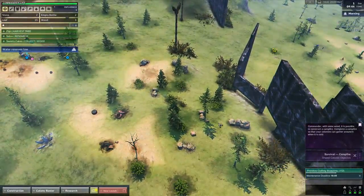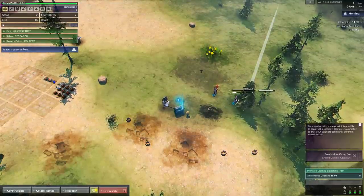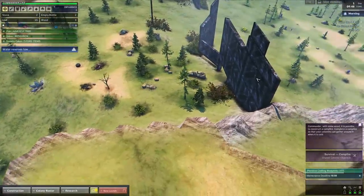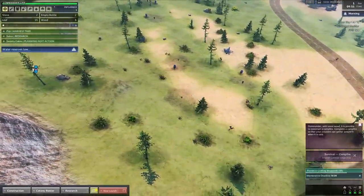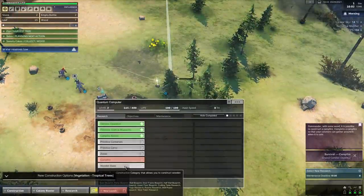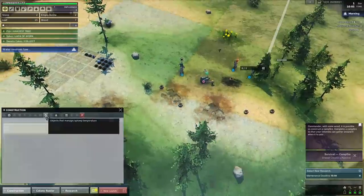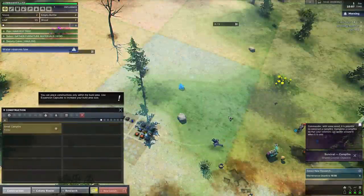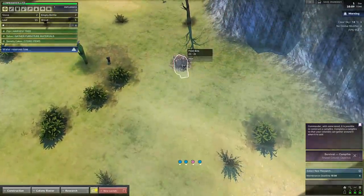Hopefully this guy doesn't horrifically maim himself chopping wood with his fist. If nothing else, he'll have really thick fist skin which might carry him and make him stronger. I'll look for some flint while we wait. Okay — we've got flint up here and we just completed our research. I'd like to learn how to make a wooden base next, but we've got to make the campfire first. We do have a way to start a fire, so we'll put the fire down right there and they should spring into action.